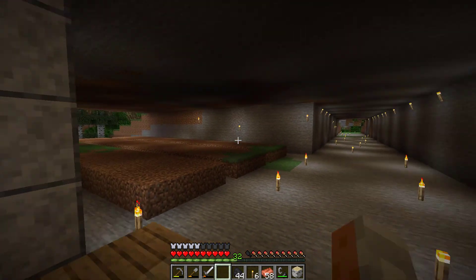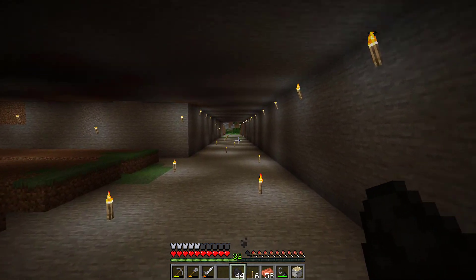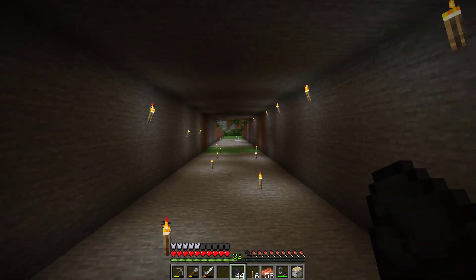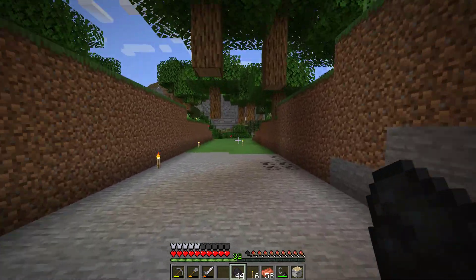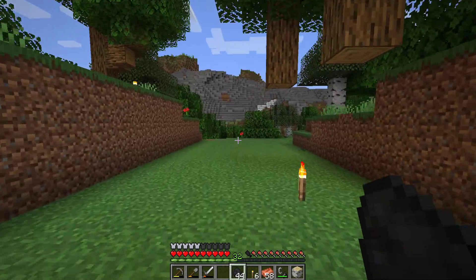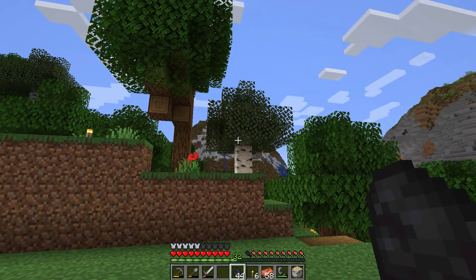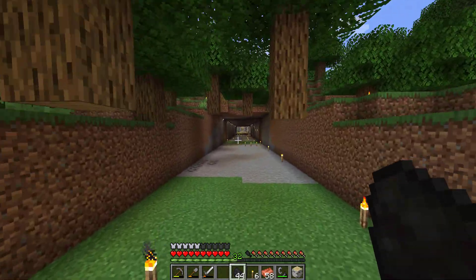I'm going to plan a bunch of different things down here. Off camera I've cleared out the rest of this tunnel, and I'm continuing this pattern all the way down. At the end of the tunnel I was thinking about installing a minecart system to make traveling quicker. I also need to harvest these floating trees. I've envisioned building a large underground fortress overlooking the valley below, and possibly building my next base on top of one of these mountains.